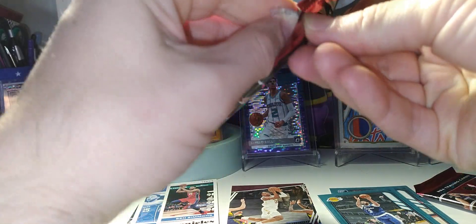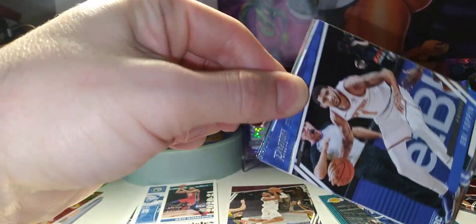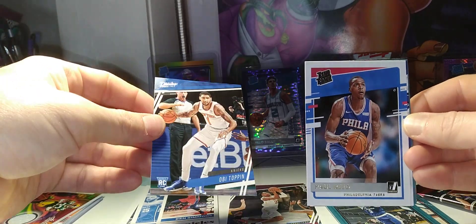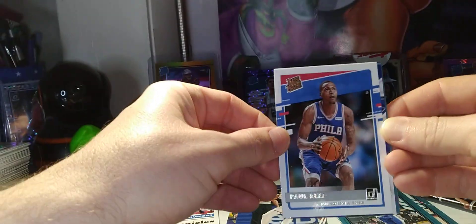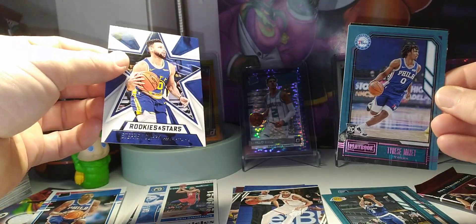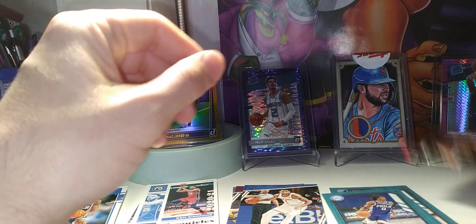Alright guys, two packs to go. Obi Toppin, Paul Reed — a Ray Rookie, those are always cool to find. Rookies and Stars, there's a Steph Curry, a Tyrese Maxey Pink Playbook, and a Devin Booker Essentials. Alright guys, here's the last pack.